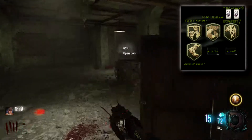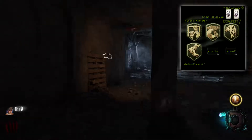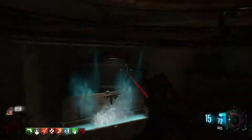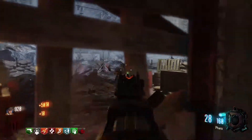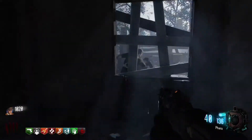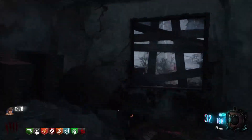They also show extra perk slots as you'd normally see in create-a-class, and in the top right there appear to be Joker cards or wildcards. Overall, Treyarch seems to be getting controversies out of the way — the Pick 10 system is confirmed, create-a-class is confirmed, and the Black Ops perk system is back. We still haven't seen scorestreaks confirmed, so we'll have to wait on that.